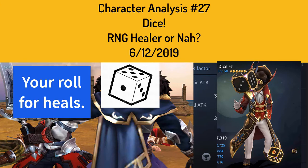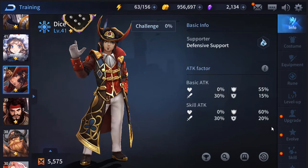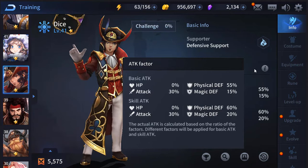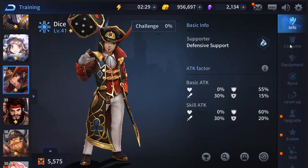Welcome back to the next character analysis video. Here we have Dice — he's a supporter, and mainly his basic attack and skills scale off his physical defense first, then his attack, and then his magical defense just a tad. So mainly build him for defense, get some attack in there if you can, and don't worry too much about the magical defense.